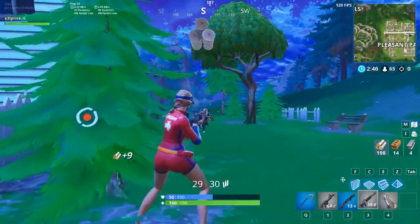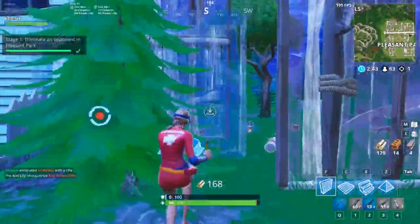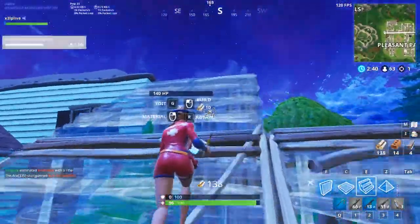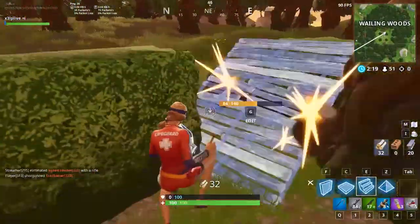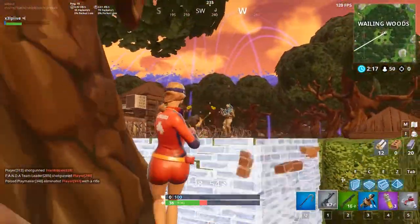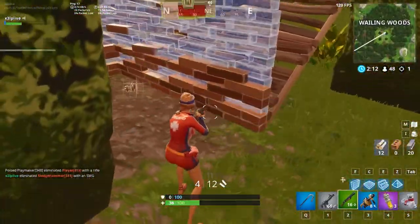To do this week's challenges fast, my advice is to do the eliminate opponents challenge first. Since the first stage is at Pleasant Park, you can grab a puzzle piece there. The next stage is at Willow Woods, which means you can then go near Risky Rails to find three other battle pass pieces in the houses.